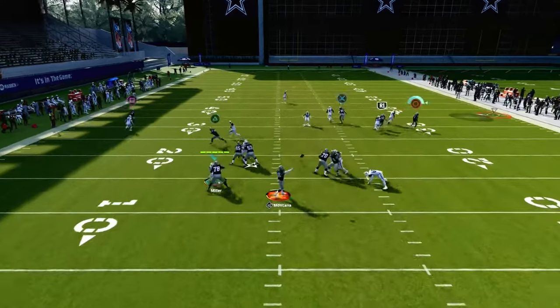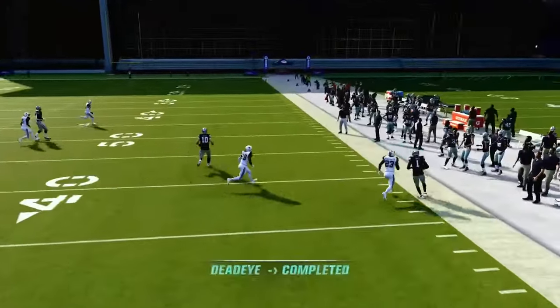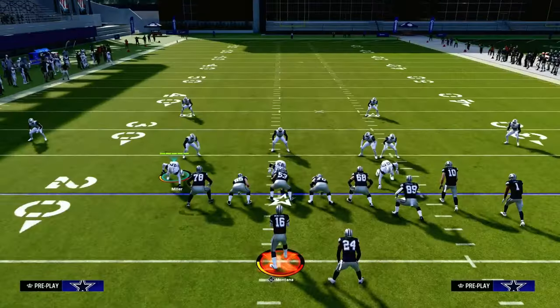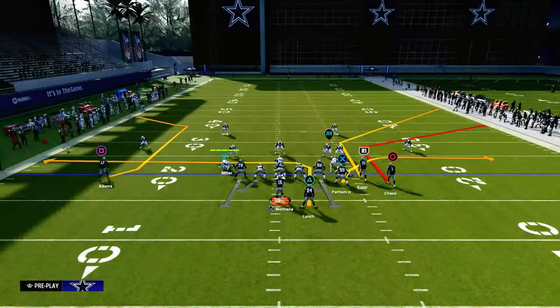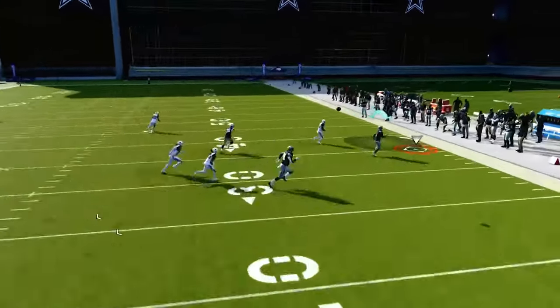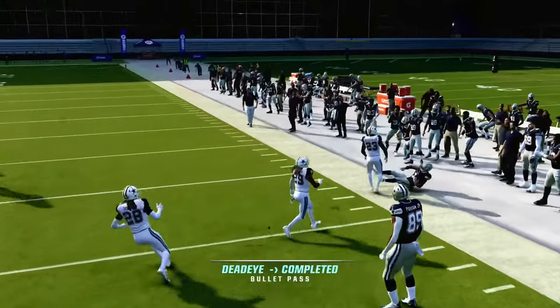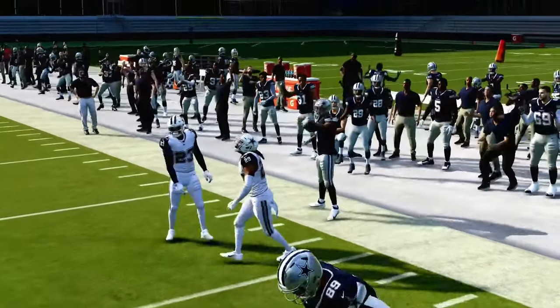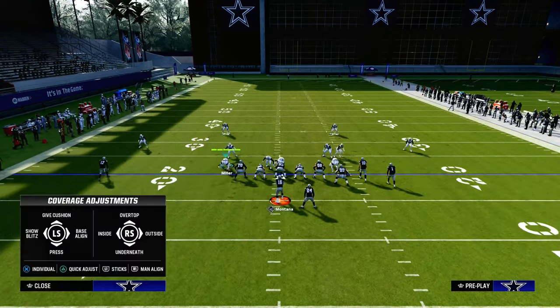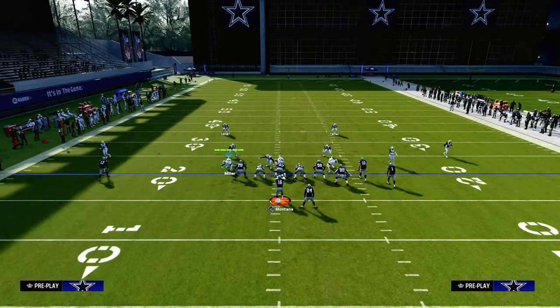Against man coverage, the short corner routes — the sharp corner routes — do a really good job at beating man coverage. Another play you could run this same exact concept out of is the play Stick out of the West Coast Bunch, because it has that sharp, short corner route on the outside receiver in the bunch formation. You're also seeing why this corner route is really good against things like cover three and cover four.